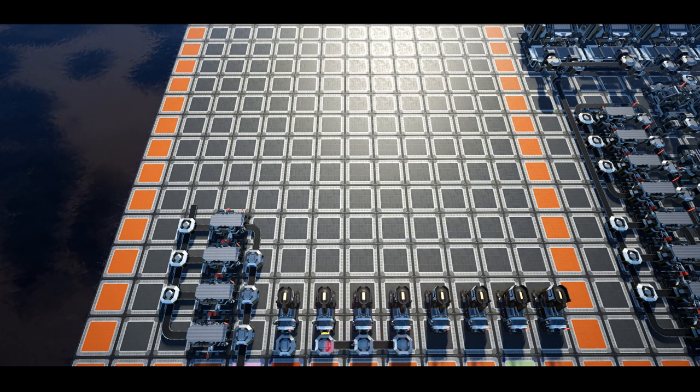We will now place a manifold line coming in from the 5th column feeding iron ore to the 5 smelters. Note you will need a mark 3 conveyor to carry the 150 iron ore. In the 11th column we shall also bring up the copper ore, splitting the 70 copper on a mark 2 conveyor equally between the 3 smelters.